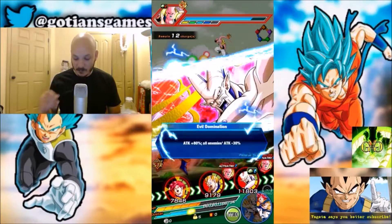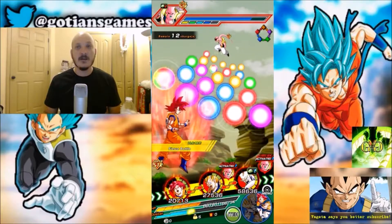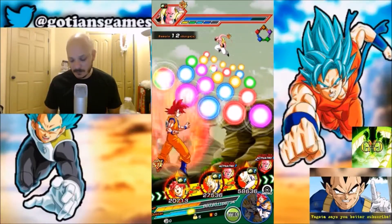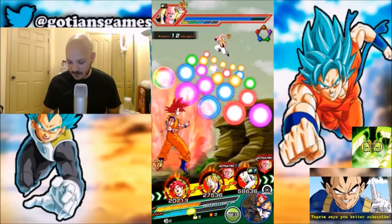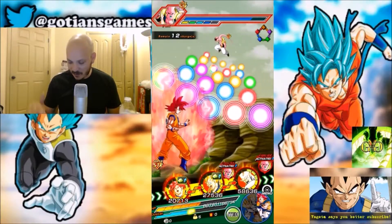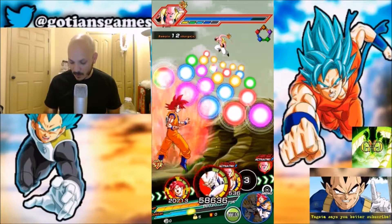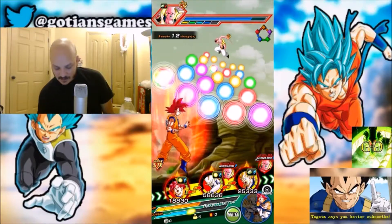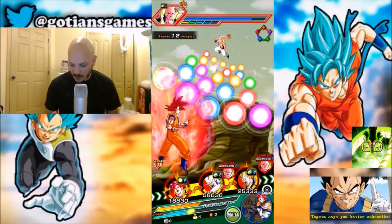When we get to the next phase, which is the intelligence phase again with Buccalo, he's going to be healing everything that I did. That's the downside to this team. Now I have to separate them — I have to put Vegeta to defend at the end.